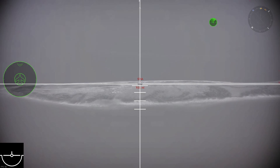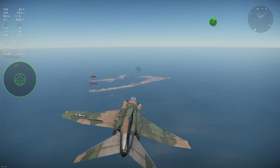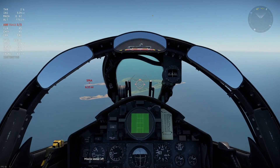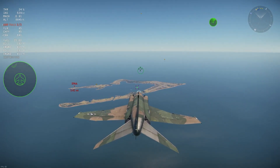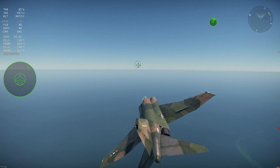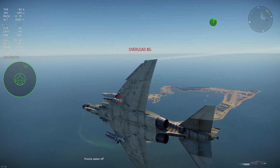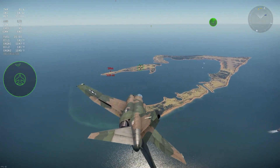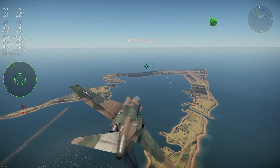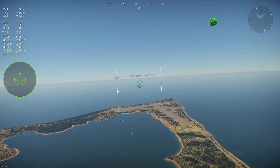Then use the fire secondary weapon keybind a second time to launch the weapon, after which it will guide to the target on its own, leaving you free to do other things. All TV-guided weapons are able to track moving targets, though the tracking ranges vary between 1.5 and 4 miles depending on the specific weapon — this is not shown on the stat card, so you may need to experiment in test flight. When outside that range, the TV seeker will lock onto the ground instead. You can also use the activate target point keybind to place a SPI near a target to slave the TV seeker, making it quicker and easier to find targets.